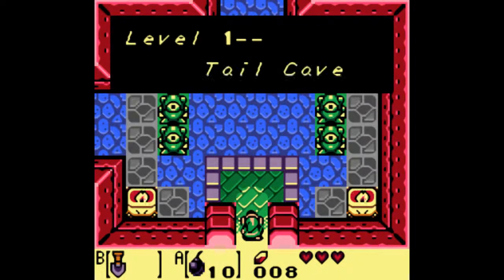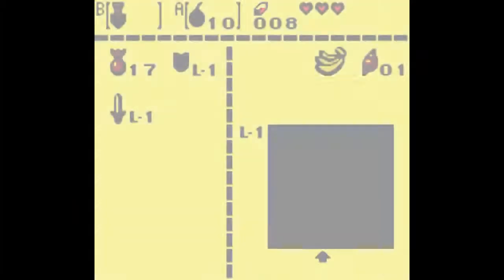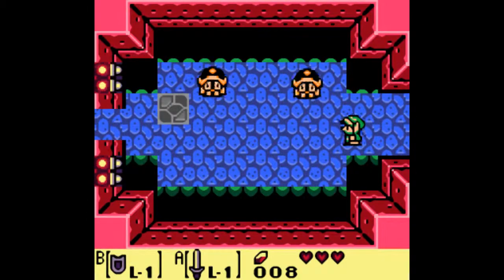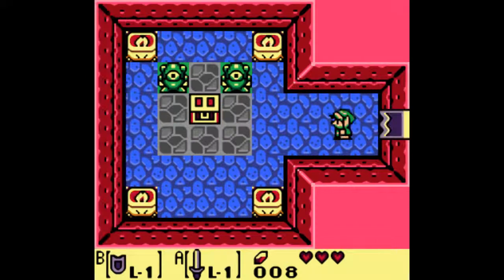Howdy everybody, it's Cloudy here with another episode of Link's Awakening. Between episodes I got myself the Shovel and Bombs by grinding some Rupees, and now we can use our sword and shield instead. Just wanted to show you that I had them. It's highly recommended that you do this because you need bombs. Why do you need bombs? To get all the treasure.